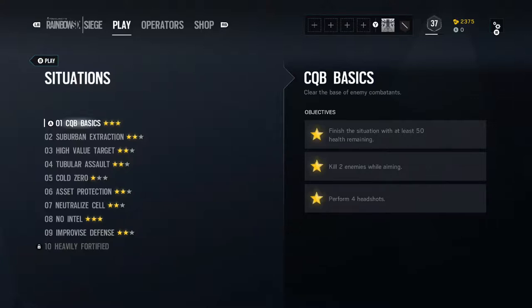Welcome back to GamerPod UK. Today we're doing Rainbow Six Siege and we're going to play through the Situation Missions. Starting off with the first one, CQB Basics, we're going to play through on Normal Difficulty, just to give you a bit of heads up on the gameplay, the stylings and the tactics, just to give you a bit of an idea on how the game works.